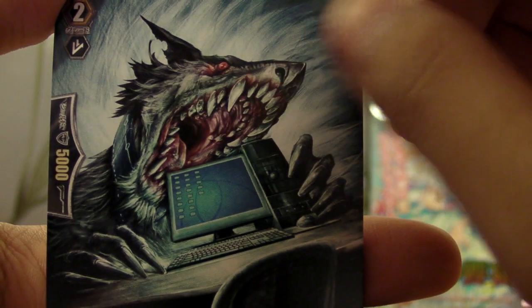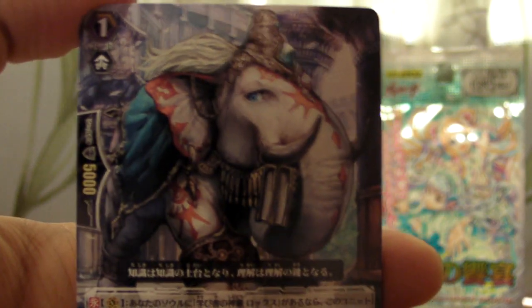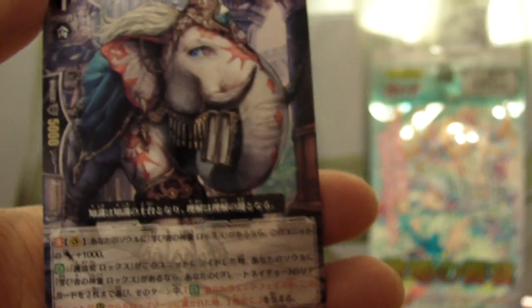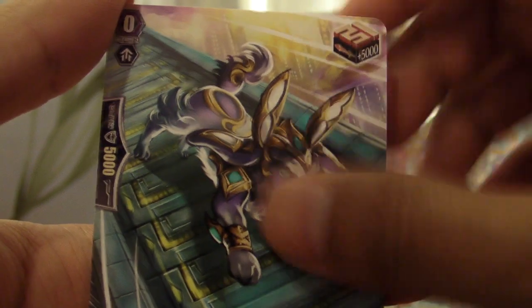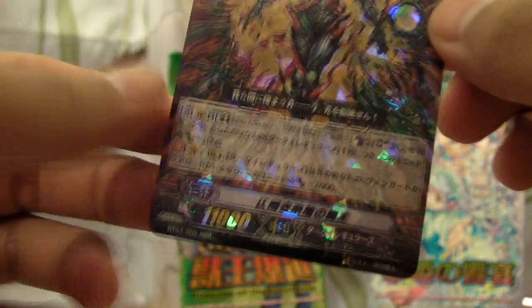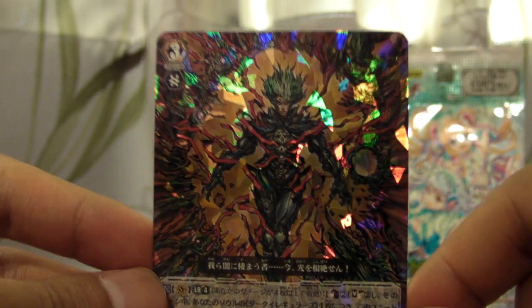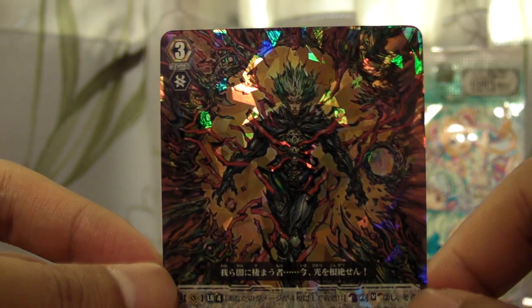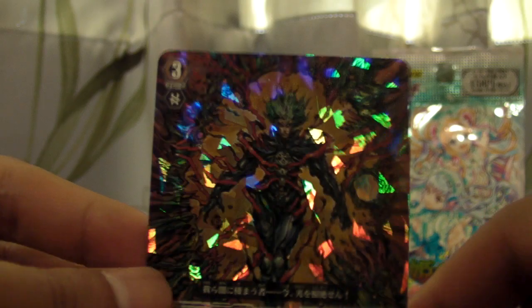We have like a werewolf guy. Is this an elephant? I think it is. And we have a girl with guns. We have a little puppy. And wow — a triple rare again! You can see — triple R. My luck is pretty good today, isn't it? Just going to the card shop, grabbing two of each, and that's it. Wow, this one looks nice.